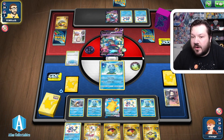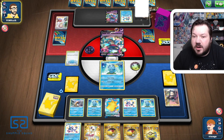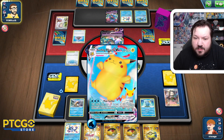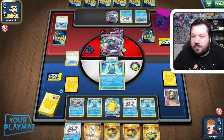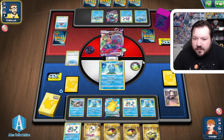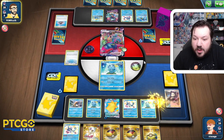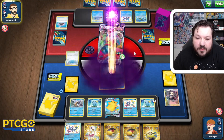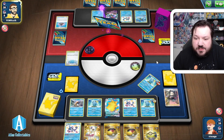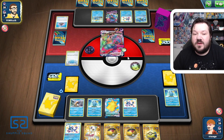As soon as we're able to start taking some prize cards, and we can get another Surfing Pikachu VMAX set up, we could be in a better position than them. The biggest worry for me is if they could ever get a one-shot on the Surfing Pikachu VMAX by putting damage counters on it. We'll see if PJ targets the Surfing Pikachu VMAX or where the damage is going. Looks like just taking out double Sobble is really the play here for PJ.